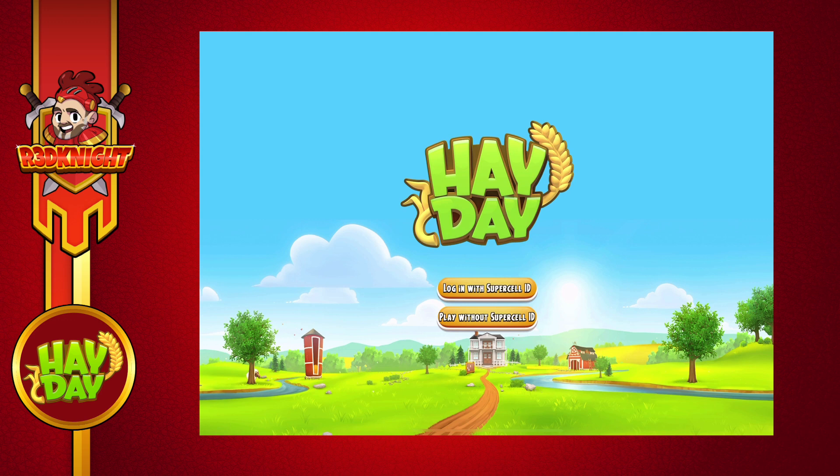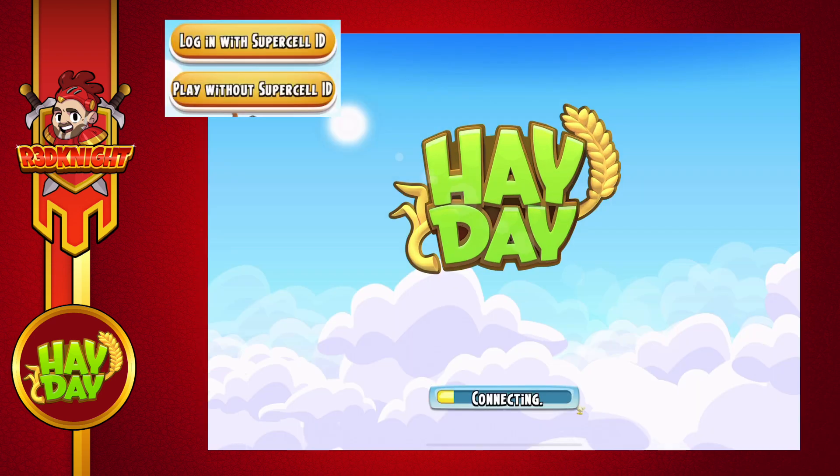The other option is 'Play without Supercell ID,' and this is for playing a farm that you haven't saved — it's like creating a brand new farm within the game. This one is not connected to any email address and it's a new farm.